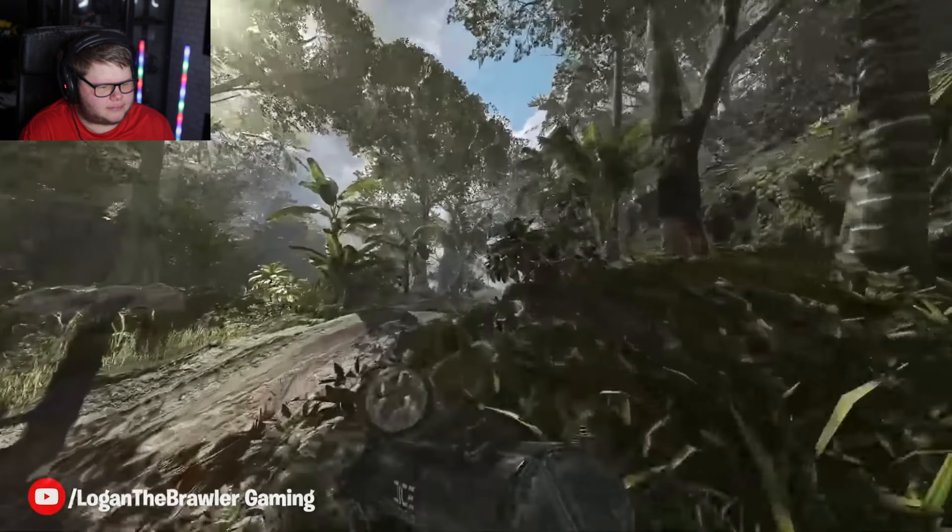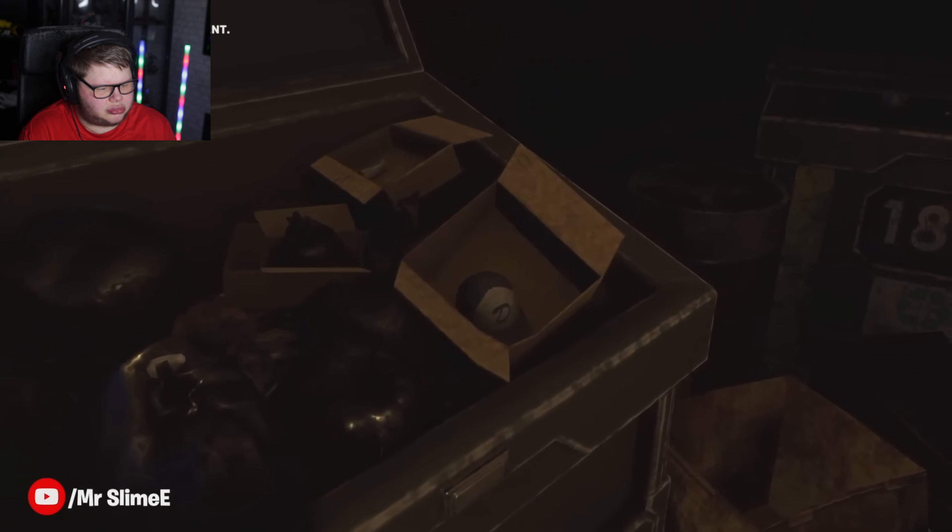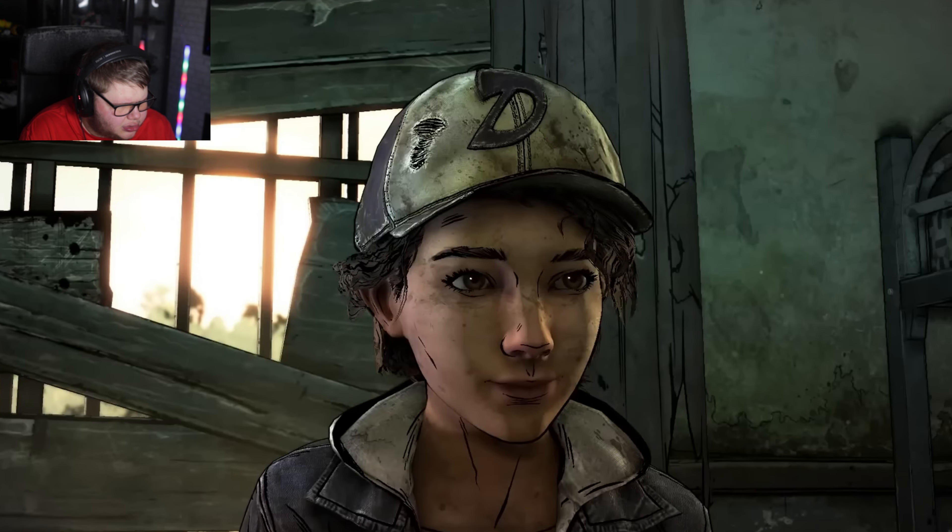In The Uncertain, most players don't realize you can just ignore your objective when asked to find an informant. Instead, venture down a dark alleyway and open the dumpster — someone left behind Clementine's hat from Telltale's The Walking Dead.